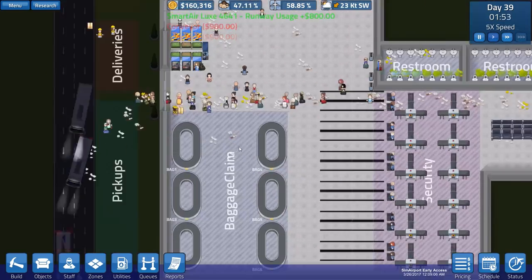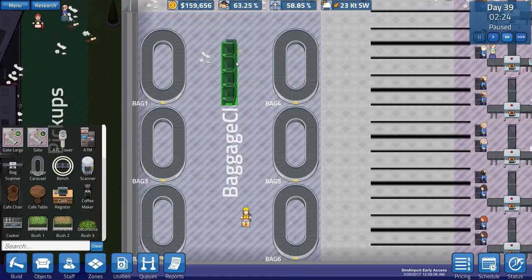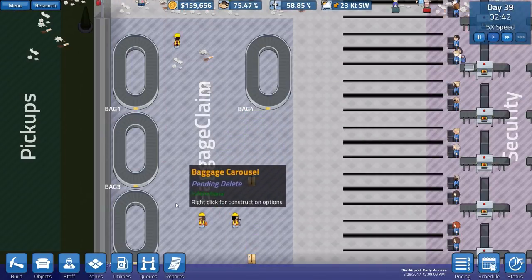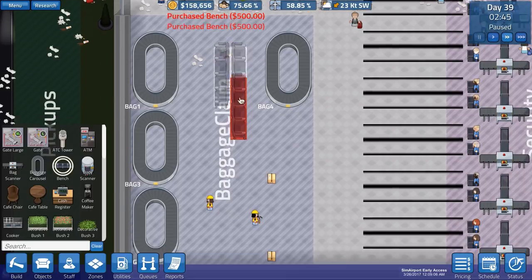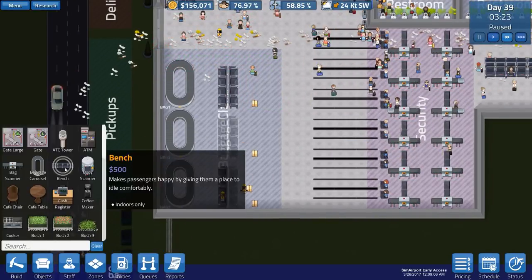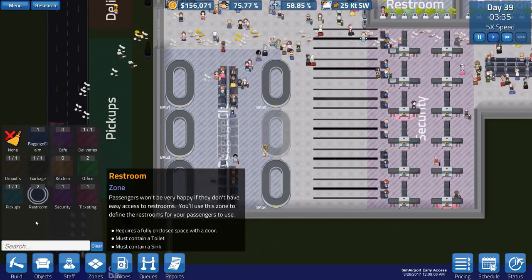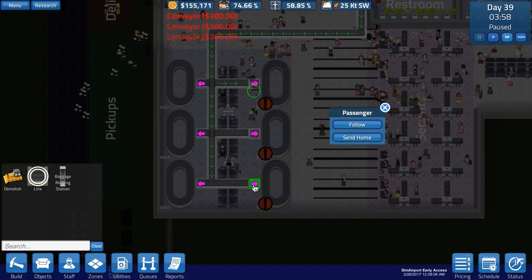We'll get the baggage claims extended and connect those up. Then we've got baggage claim all sorted. We could even put some chairs around here - if it was one further we'd be able to put them on both sides. Let's go ahead and do that. We'll destroy that, place the baggage carousels there, there, and there, then increase the baggage area and connect utilities.